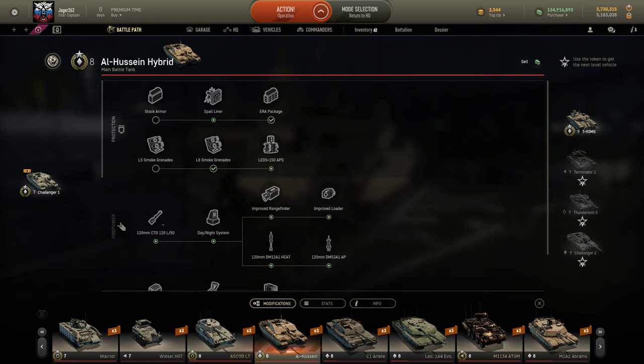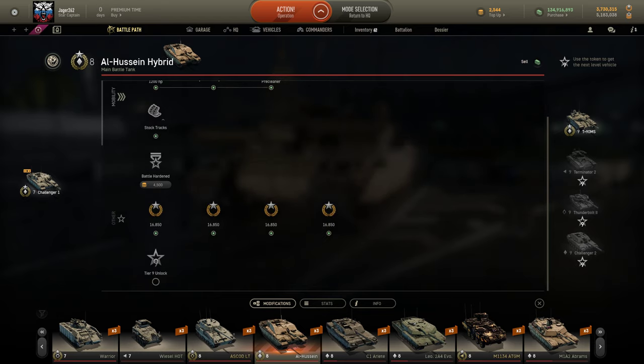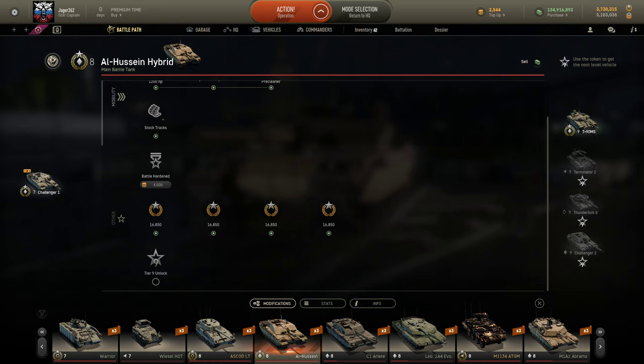The great thing about it that I wanted to show you is that it comes 100% researched, so you get all the things unlocked. Obviously, if you're on the Challenger 1, you didn't have the Ariete unlocked, so unfortunately you don't get it. But if you were grinding towards something with the Ariete — like I was grinding towards the Challenger 2 and I was only about 30% of the way through — you actually now get all that experience. So I can just get the Challenger 2 right now, today, first thing.